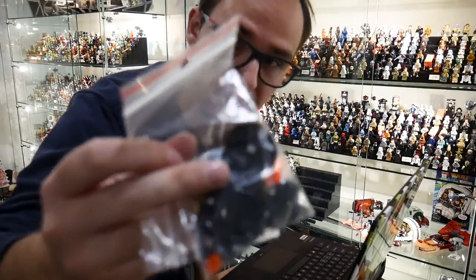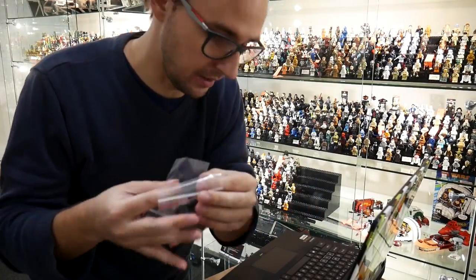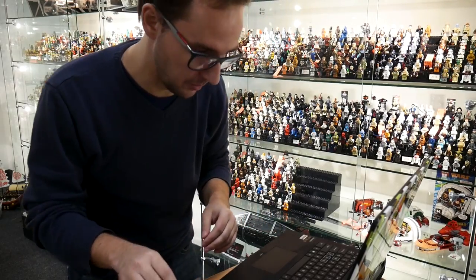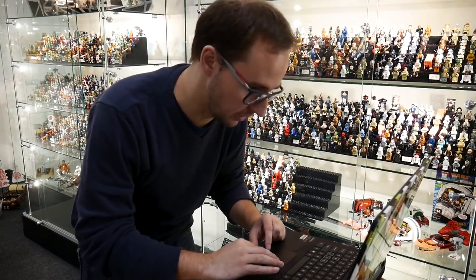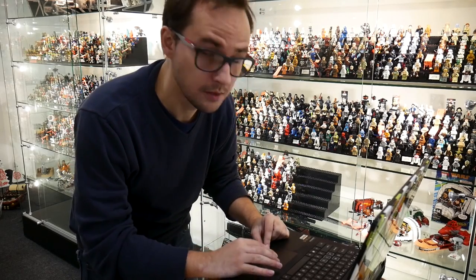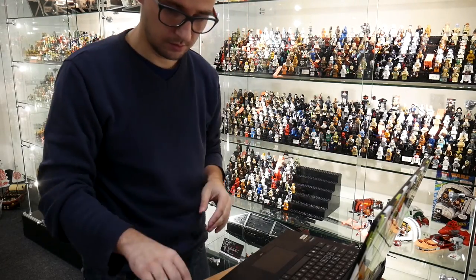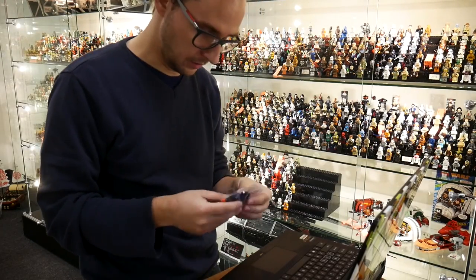I also found the missing droids from our servers collection — we packed them in a special bag in one of the boxes in the warehouse. I found them; I gotta rebuild them right now. That's almost it for the Star Wars collection. It's cool to unpack things from the old studio — you find stuff. Everything is back in order, just checking the instructions because I had to break them down.